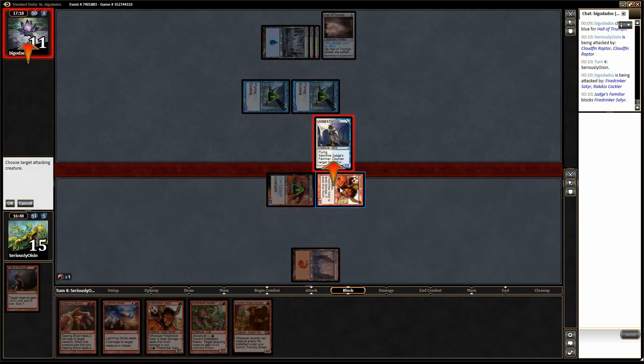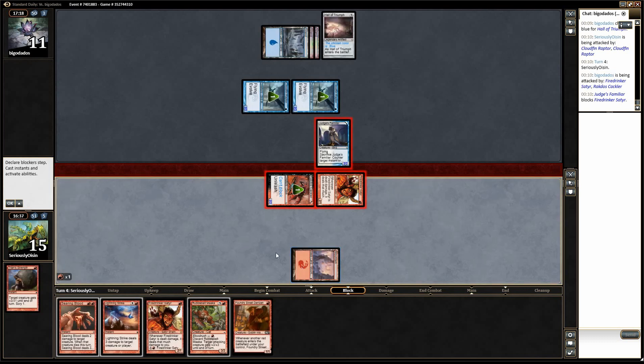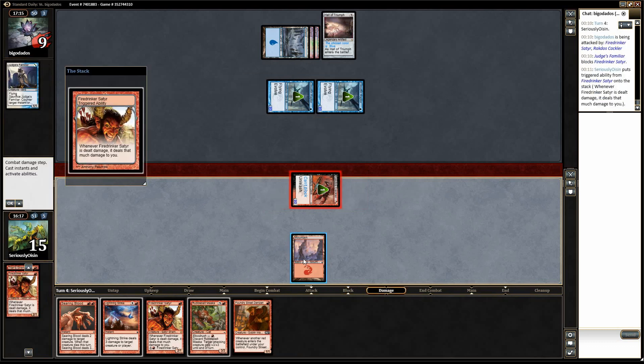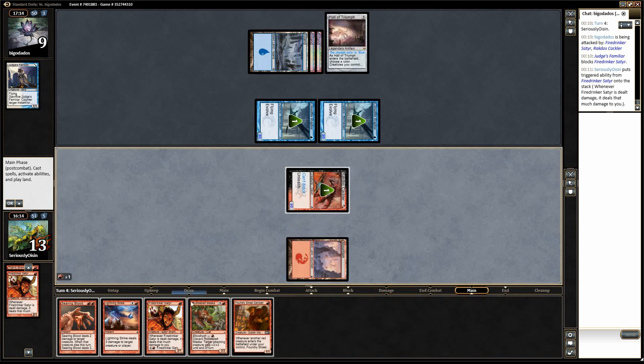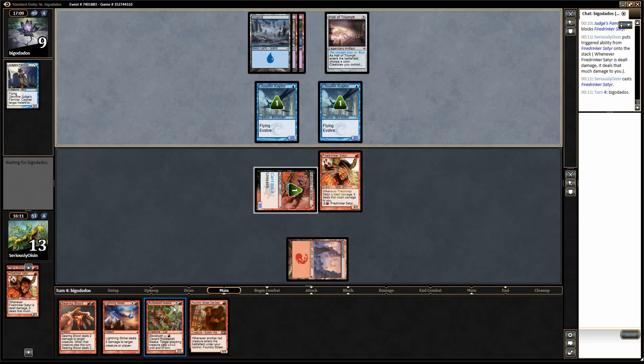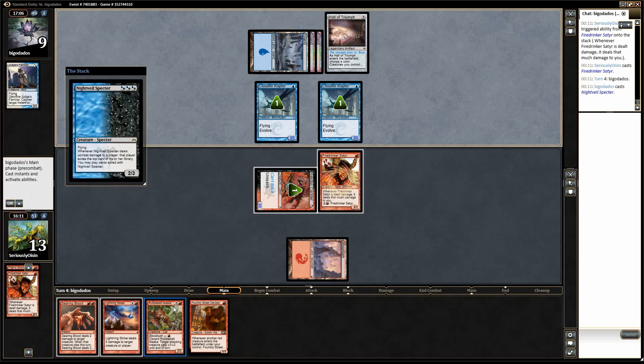Actually, I don't like this play — they still trade and I'm still going to take two damage. I actually think the correct play is to let them trade and follow up with another Firedrinker Satyr. I think the Maka has more value. I really need to see the second land soon, although it's starting to get to a stage where it won't matter. Cloudfin Raptors won't get hit by a Strike, especially if this is a Night Veil Specter.